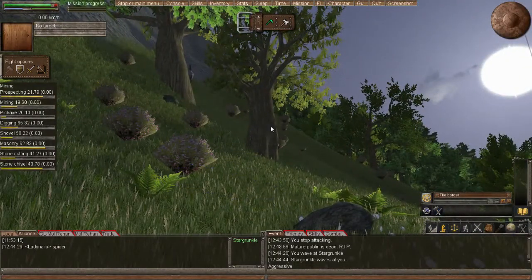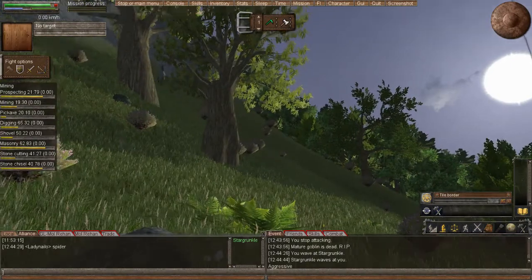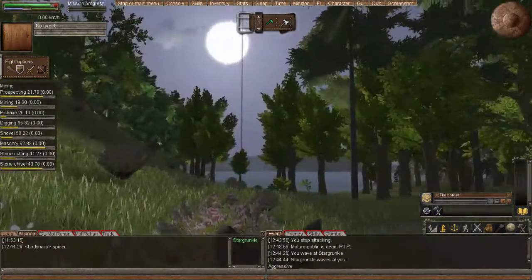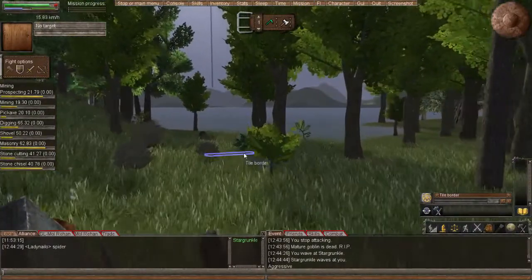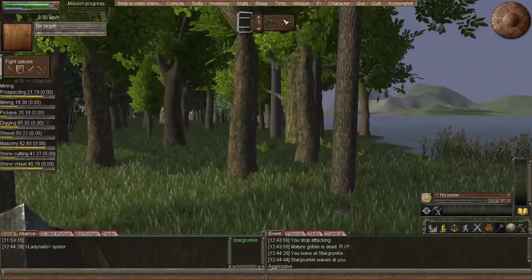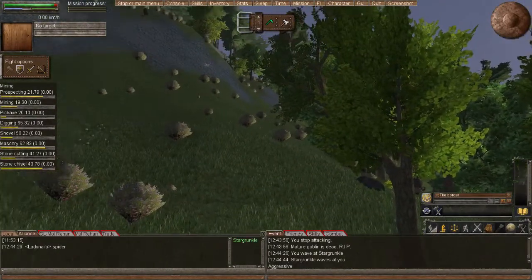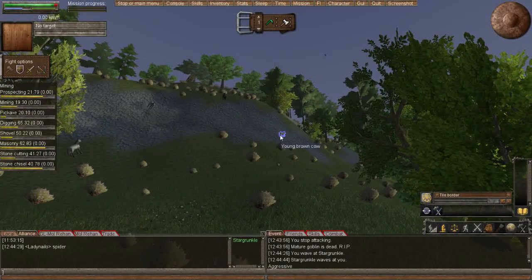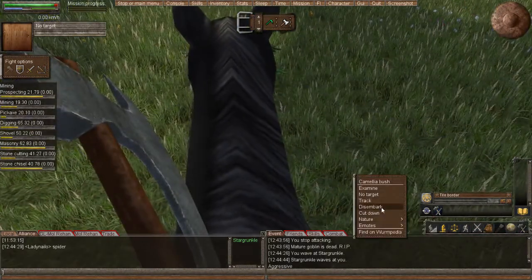Deer. A little horse. And a cow. Here's a camellia bush. Quick check before jumping off the horse - a bunch more bulls, some more horses. Should be okay.